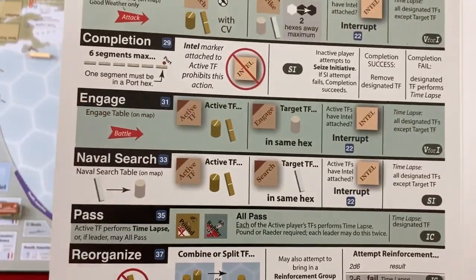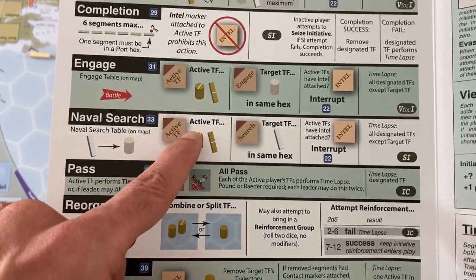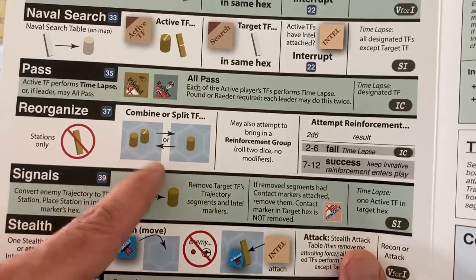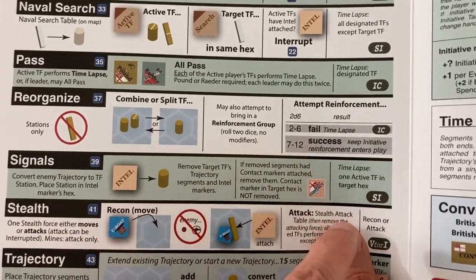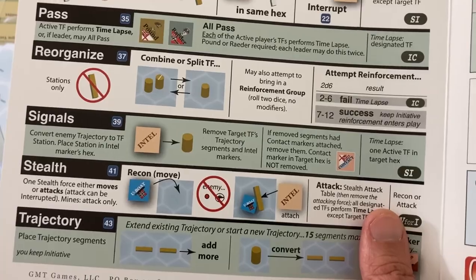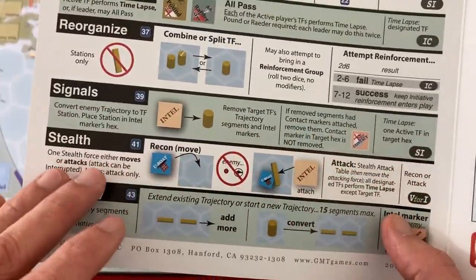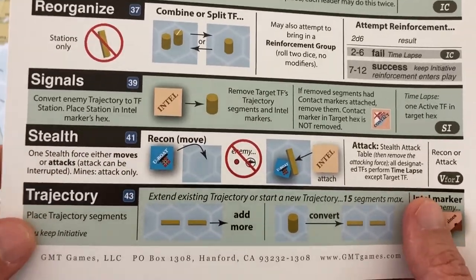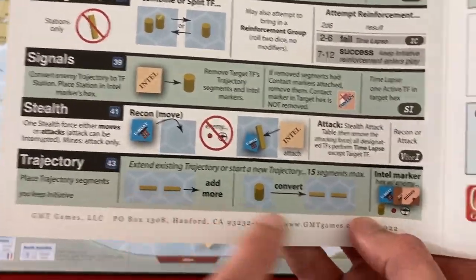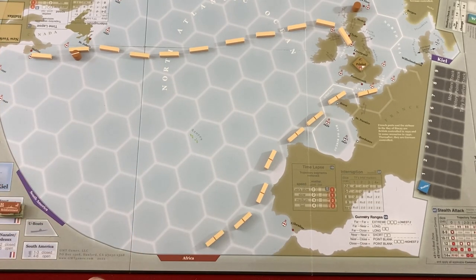Completion is how you bring a task force into a port — basically for convoys or damaged ships you want to protect. Engage is how you try to attack a task force once you've found where they are — they need to be a station to actually attack them. Naval search is how you get them to be a station, taking away trajectory pieces to narrow down their location. Reorganize is how you move ships and create new task forces. Signals lets you lock down enemy locations using intel. Trajectory is the most basic action — you can do it as many times as you want and it will never trade initiative, whereas all the rest have a chance to trade initiative. Basically you're setting the course for your ships.